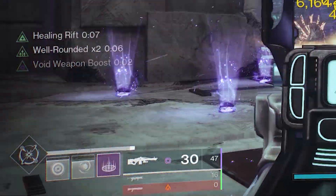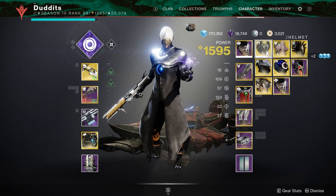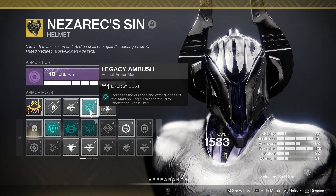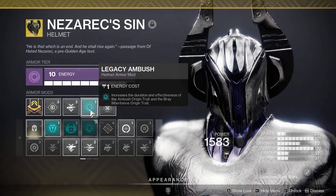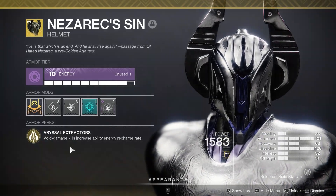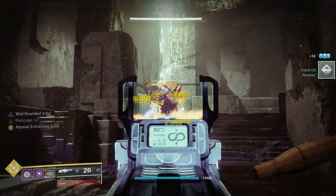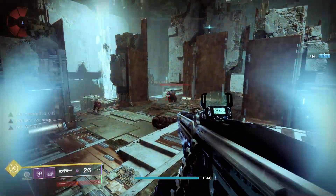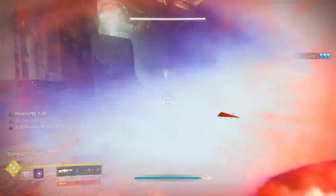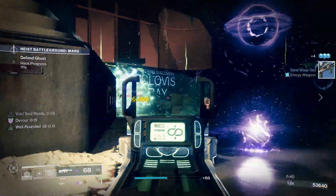Now I'm going to add certain exotics and perks — like Legacy Ambush — which is going to increase the duration and effectiveness of the Bray Inheritance, and the Ambush origin trait. I've also got Nezarec's Sin, where void damage kills increase ability recharge rate. Just adding these two things is going to enhance it tenfold. You're going to see how much more ability energy you get back, because in the previous clips I didn't have any of that equipped. Now with these on, it's going to enhance this perk like something crazy.